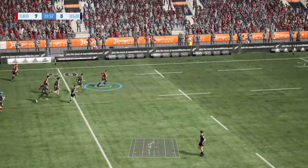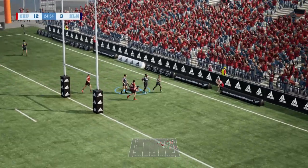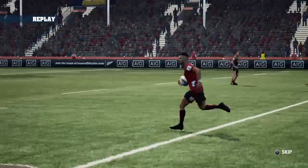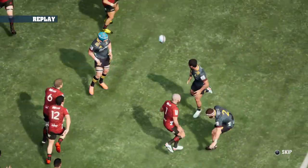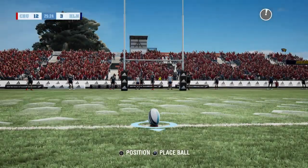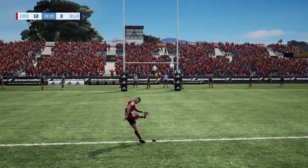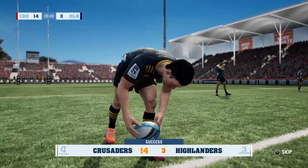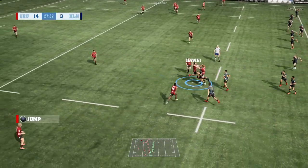Oh, Mohunga — don't tell me he's gone. Well, that was just way too easy. Dear oh dear. Just passing through the hands and gone. I have noticed that they bring the fullback into the game a lot, which creates a scenario where there's no fullback at the back when there's a turnover, and that basically leads to tries like these. 27 minutes gone, Crusaders 14, Highlanders 3.